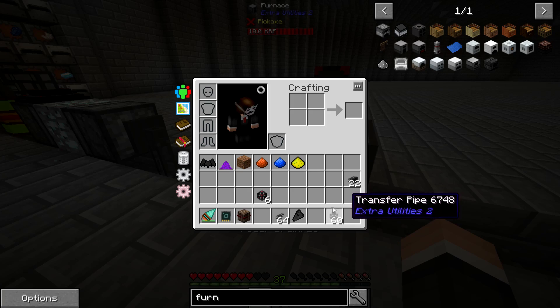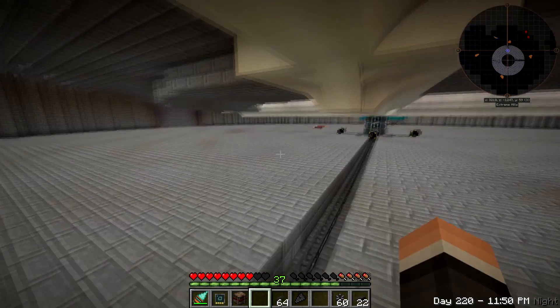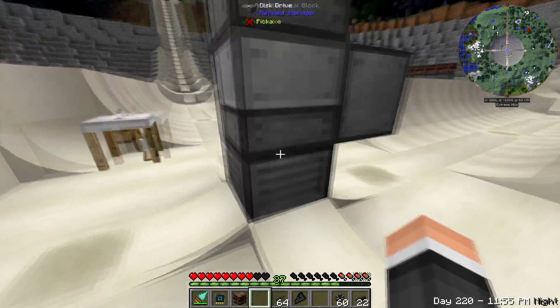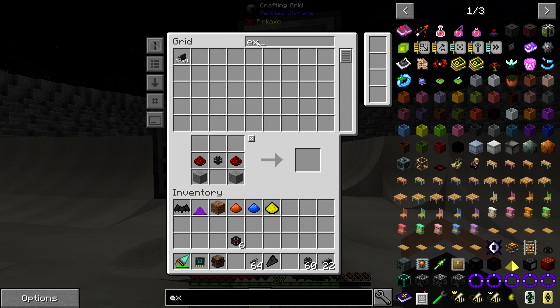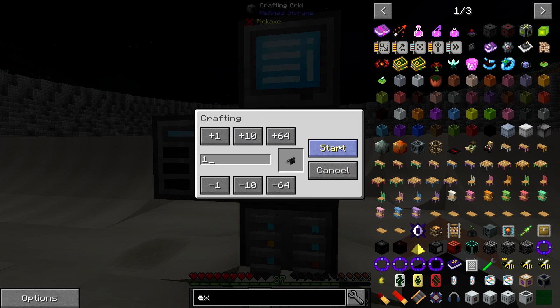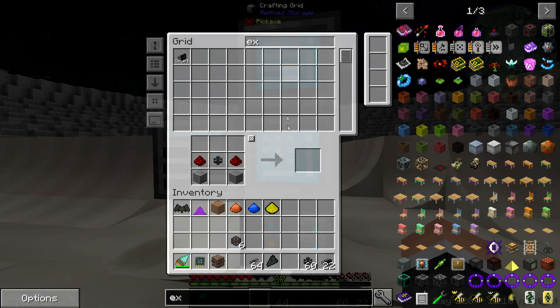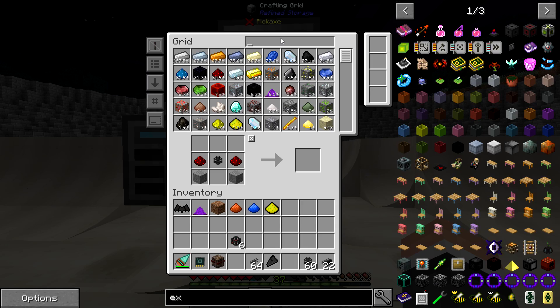There we go - then we're gonna grab an importer and we're gonna need an exporter too, so let's go make one really quick. Getting a little bit of lag here - stuff must be changing a lot because of all the stuff that's getting processed right now, but once it's caught up it's not going to be a problem anymore. That should take a second only because of the crafters - they're probably doing the soldering. Exporter - there we go, excellent.